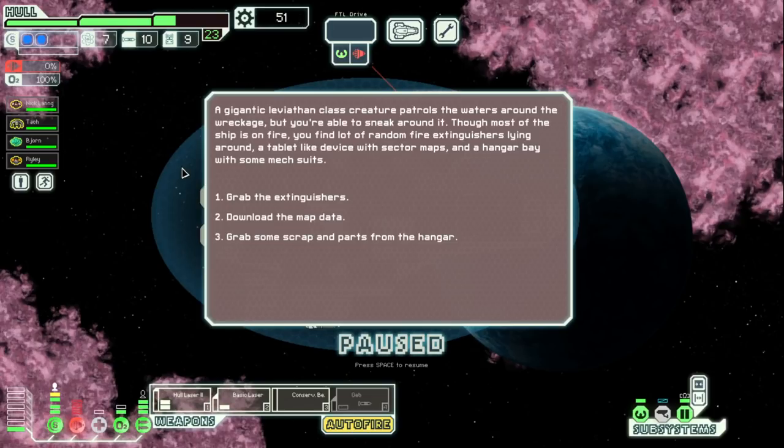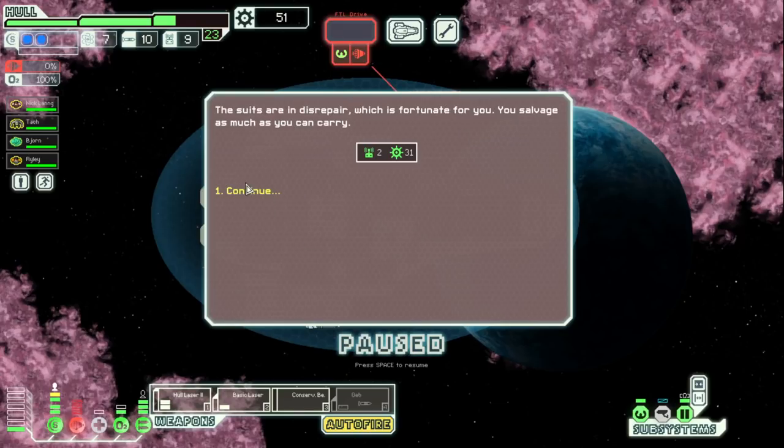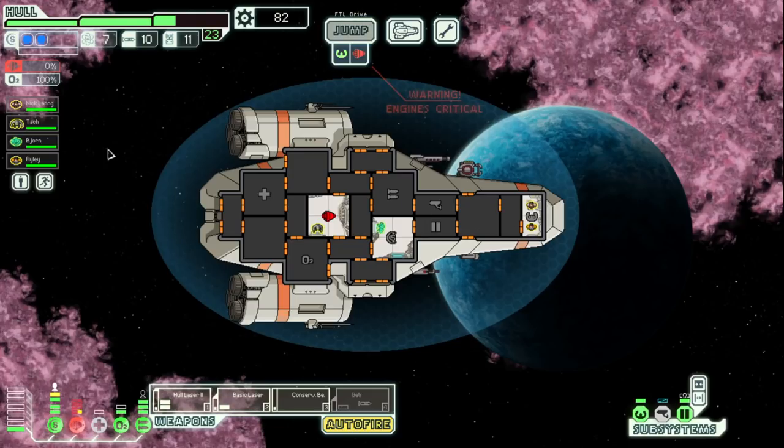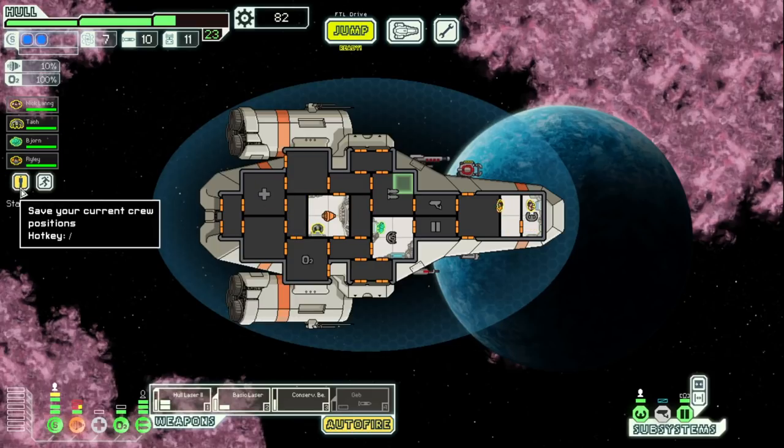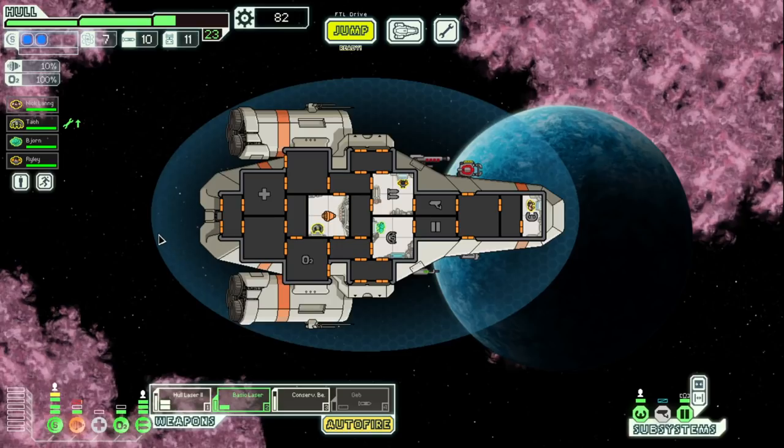You find a crashed life pod with an engineer inside — surprisingly still alive. Once they're stabilized, investigate the area. A gigantic Leviathan-class creature patrols the waters around the wreckage — pretty badass — but you're able to sneak around it. Though most of the ship is on fire, you find lots of random fire extinguishers, a tablet-like device with sector maps, and a hangar bay with some mech suits. Map data, extinguishers would give us the fire extinguisher augment. 31 scrap is pretty substantial. Engine got hit — Riley got found. Remember when I said literally 35 seconds ago we'd get another crew from a distress beacon? Let's actually go, boys.